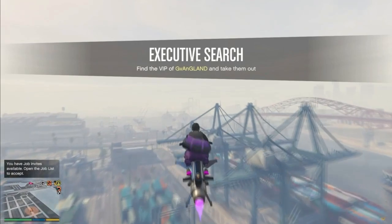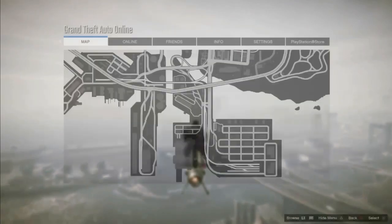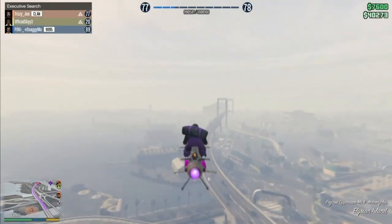Now that you guys have loaded into a GTA Online session, you guys want to order a flying vehicle — for example an Oppressor or a helicopter, it doesn't really matter. Now that you guys have ordered that flying vehicle, just start heading to the mask store at the beach.